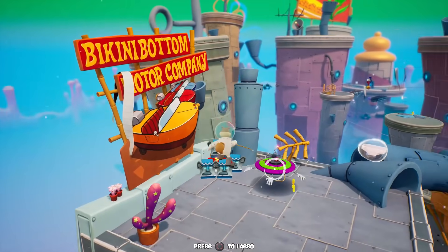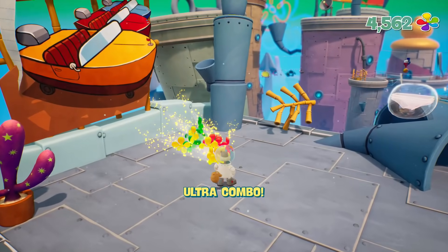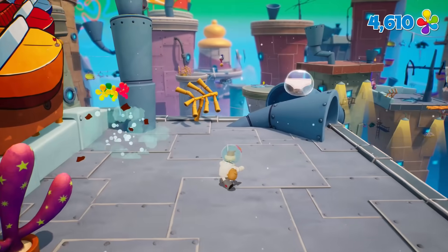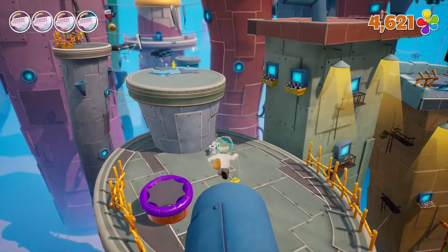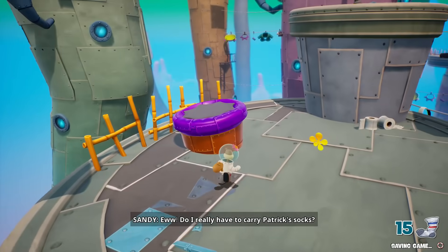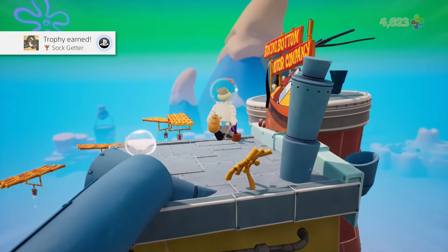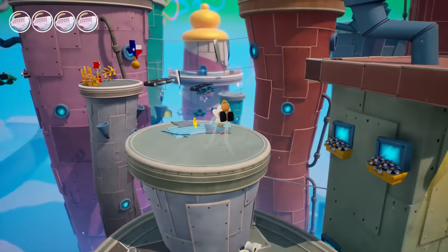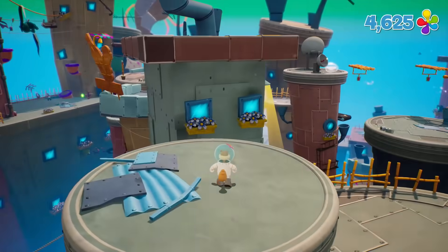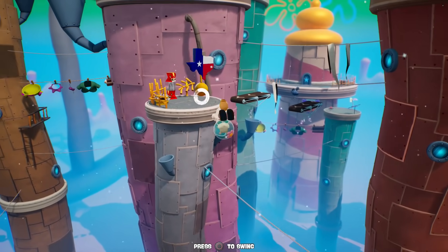One of these robots going down. So yeah, I guess this is just going to — whoa, it's a slide! Not much of one. Do I really have to carry Patrick's socks? Yes. So there we go, we get to do it again. Sandy can slide slopes with her shell — that's so cool, I love that! I don't see anything else that we might have missed, so I think we're good to move forward. And let's destroy that. Very good. This game's a lot of fun — I really like the variety of being able to play with multiple characters, the levels seem to be pretty varied as well.